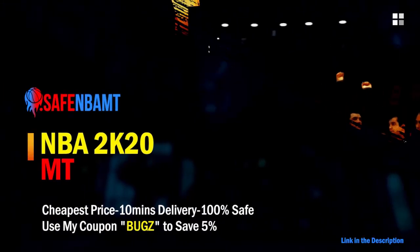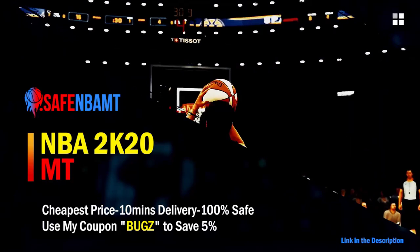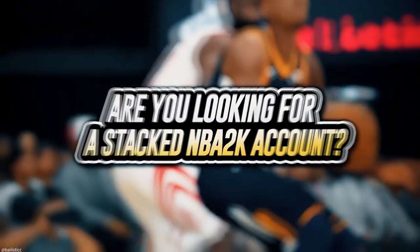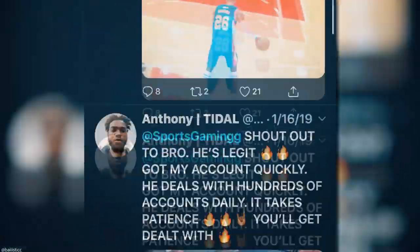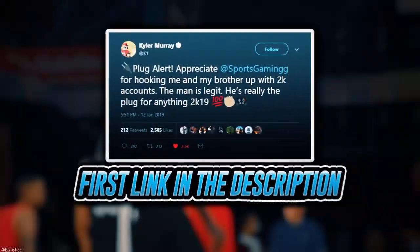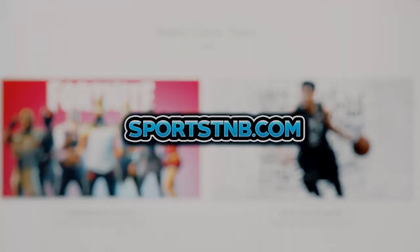For cheap, fast, and reliable NBA 2K20 MyTeam coins, head over to nbasafe.com and use code BUGS for five percent off at checkout. If you're looking to buy a stacked NBA 2K account with max badges and more, visit sportstmb.com — he's been in the community for years and has hundreds of reviews. Click the first link in the description to get your account today.